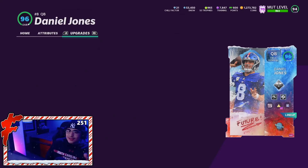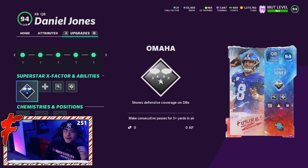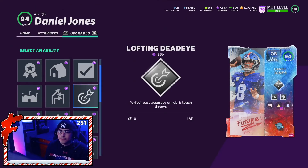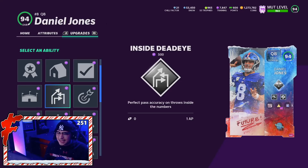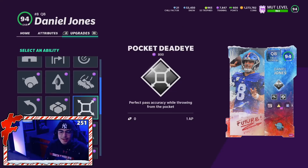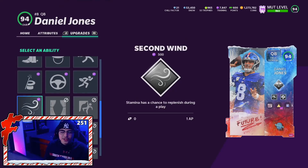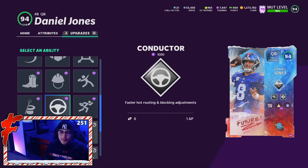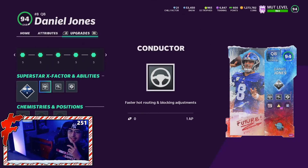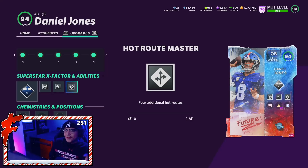Turn over to the abilities. Daniel Jones is a field general archetype QB. In the X-Factor slot, today we're rocking Omaha — one of my favorite X-Factors in the game for QBs. In the first slot he gets Identifier 2AP, Lofting Deadeye, Inside Deadeye, Indoor Baller, Long Range, Red Zone, Sideline — your traditional field general QB abilities. He gets Conductor for 1AP. I actually kind of want to try Conductor today — I'm going to try quick-snapping dudes all day. So we're going to want Conductor, Set Feet, and High Route Master.